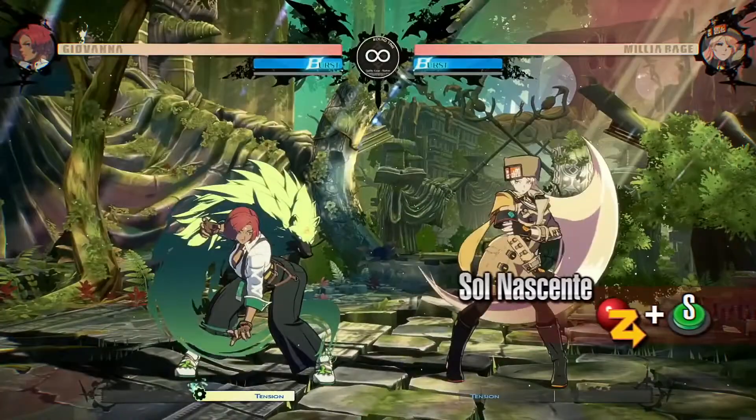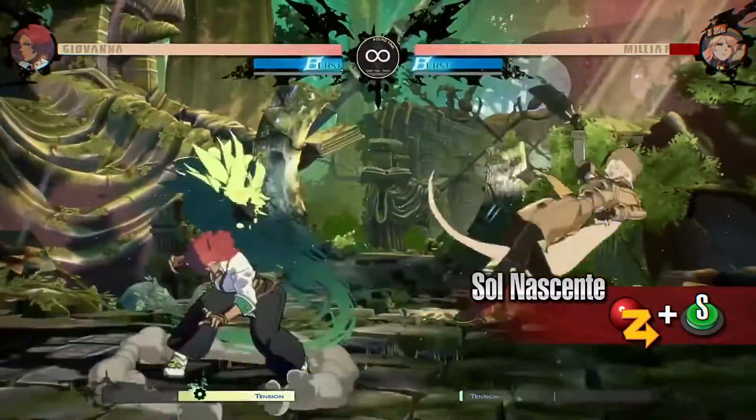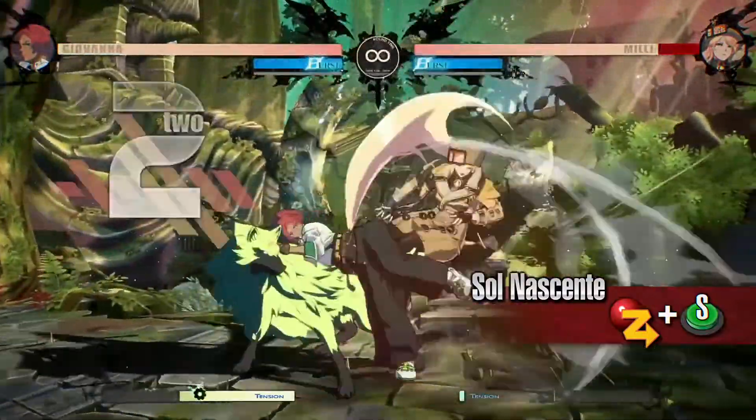Sol Nascente. Giovanna attacks as she leaps directly up. Although this attack isn't invincible, it works well as an anti-air due to Giovanna's low stance at the beginning of the attack.